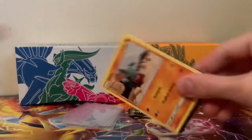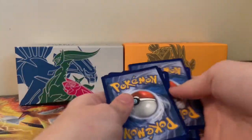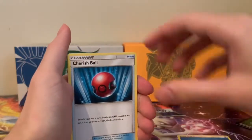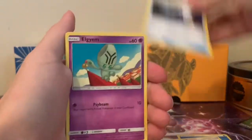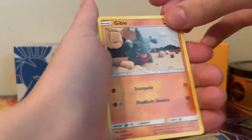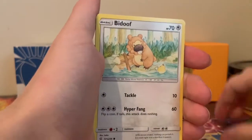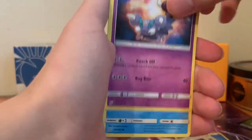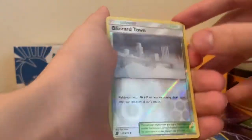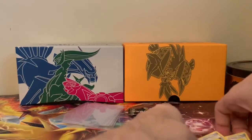Water energy. Cherish Ball. Tag Switch. Elgyem — I never knew how to pronounce it. Gible. Swaddle. Bidoof. Squirtle. Wimpod. Reverse holo Blizzard Town — interesting, never got this card before. And the regular rare is Necrozma, also a card I don't have. At least we're getting new cards.